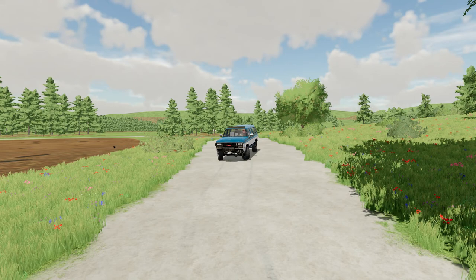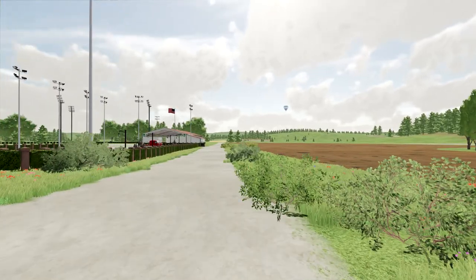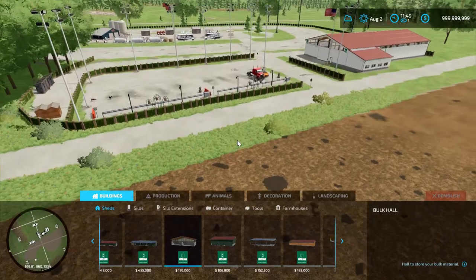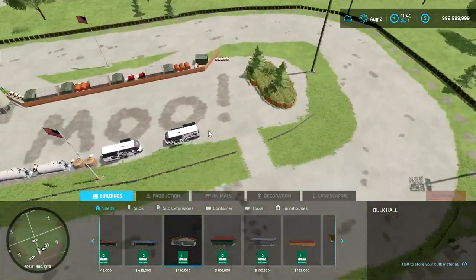We got paved roads, and then we got a few special things. Right behind me is actually the most special thing, so let's actually go into the editor so you can see it a little better — and this is Moo Speedway.